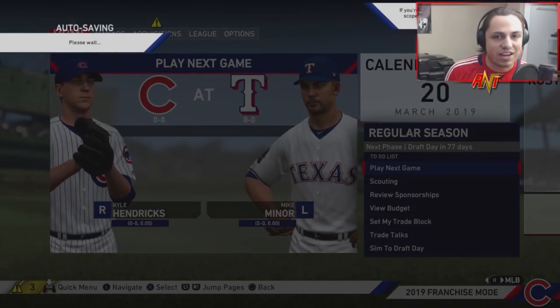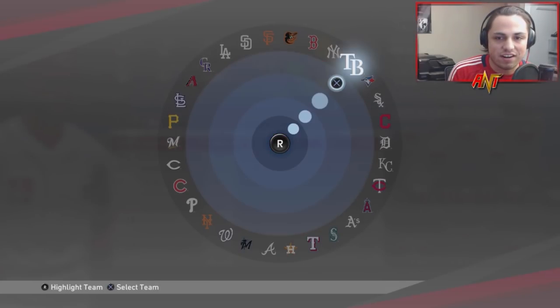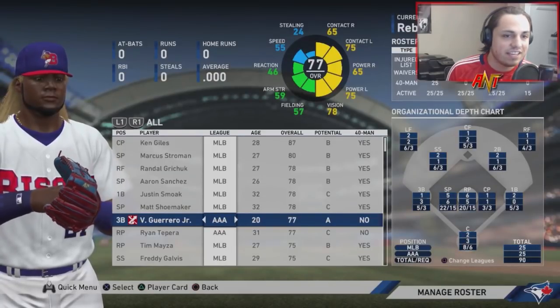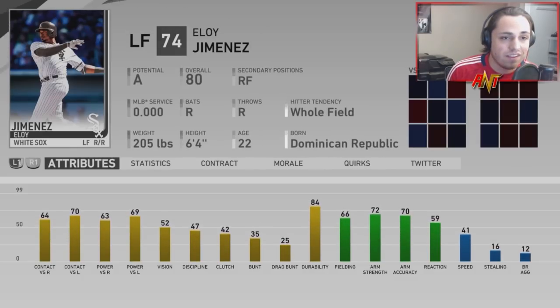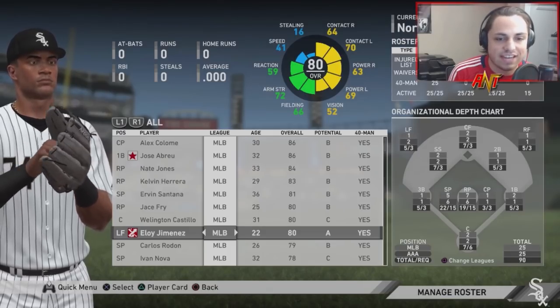The best roster hands down, no ifs ands or buts about it. We'll take a look at some of these teams — let's look at the Blue Jays. Vlad Jr is there, he's a 77 overall. You can see his stats on screen. Let's look at Eloy — 80 overall. He's obviously in the game, but they adjust the overalls not just for prospects but also for the current MLB roster. All equipment is basically spot on with real life players — it's just crazy to see everything here.